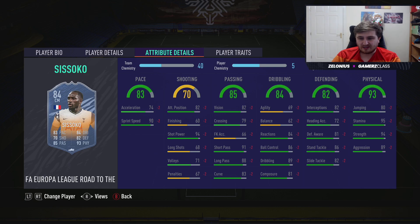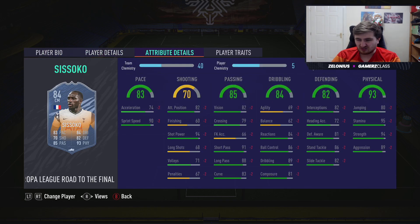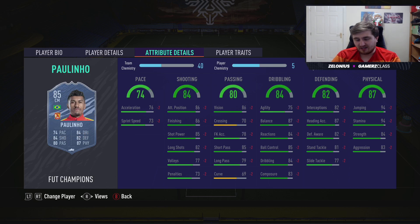Musa Saka — not as good going forward as Renato Sanchez and only three star three star, but defensively an absolute beast. With a shadow he's getting 99 sprint speed, he's like 6'2" with insane physical stats. Musa Saka is going to be a beast on this game — I've played against him a few times and I don't enjoy it.